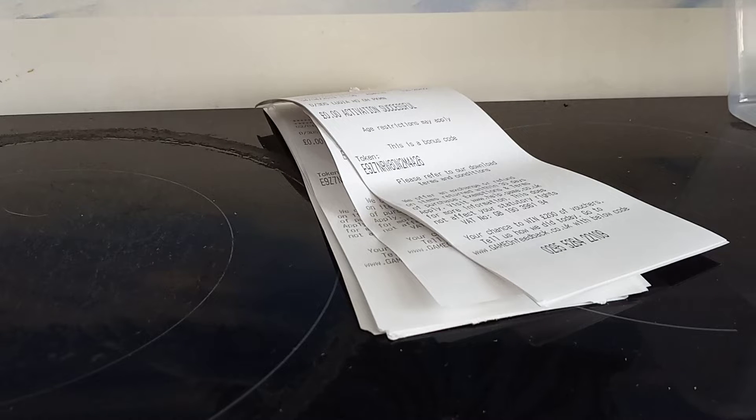Then you want to put in the 16-digit code when you are prompted to. Once you receive your legendary Pokemon, load up your game and go to your closest Pokemon Center. Make sure you have one space available on your team — there will be a guy waiting by the Pokemon Center desk waiting to give you your free legendary Pokemon.